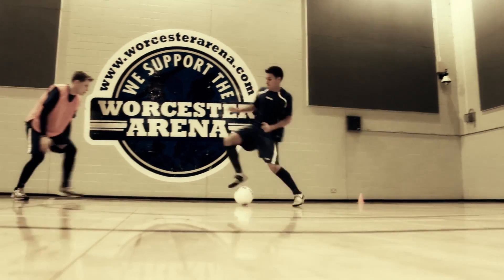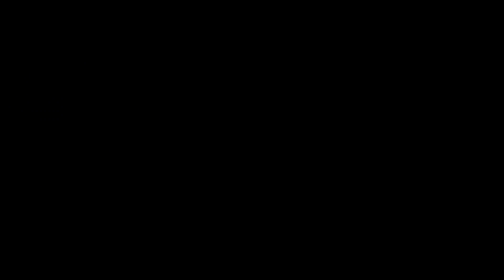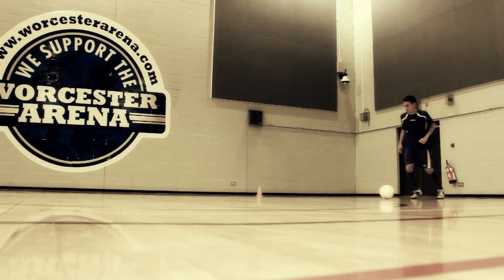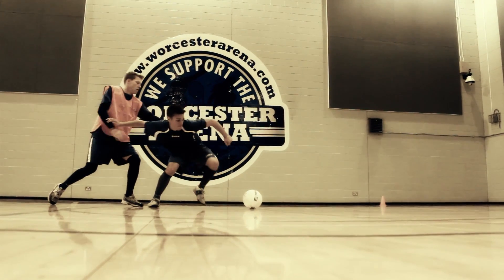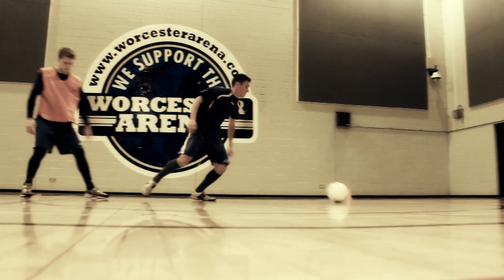Secondly, use your body as a long barrier to protect the ball. You can do this by being sidearm between the ball and the defender. Finally, use the outside of the opposite foot to accelerate into space away from your opponent.